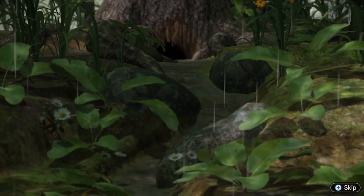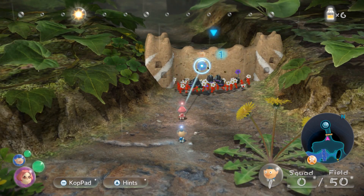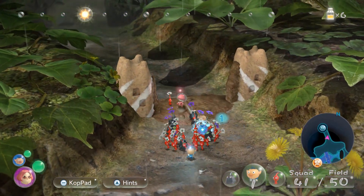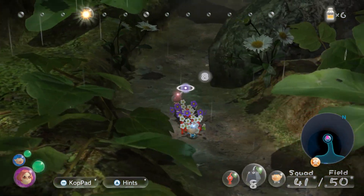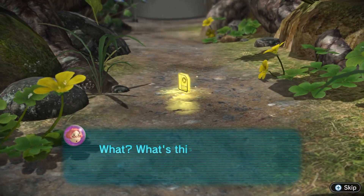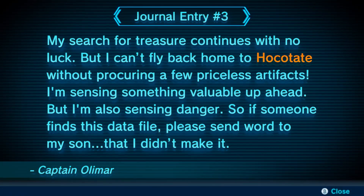The signal seems like it's coming from over there. I can imagine if I just sent them to charge. All right, got a lot of people on my side. Oh, there's a thing right there — what are these called again, like files? A data file, all the way out here. It reads: 'My search for treasure continues with no luck, but I can't fly back home to Hokitate without procuring a few priceless artifacts. I'm sensing something valuable up ahead but also danger. If someone finds this data file, please send word to my son that I didn't make it.' Captain Olimar.